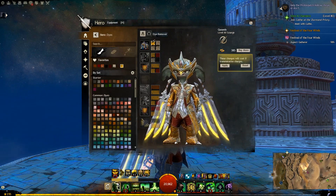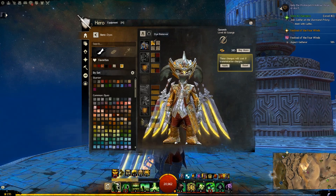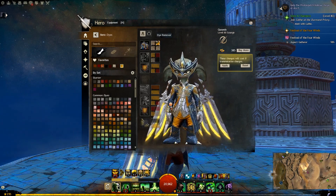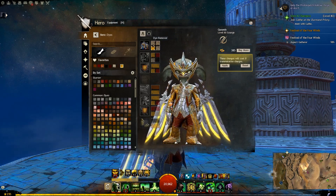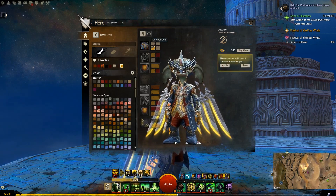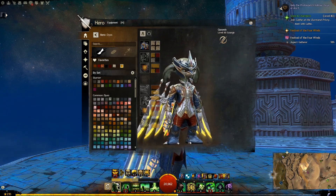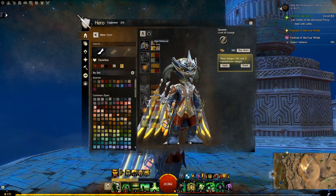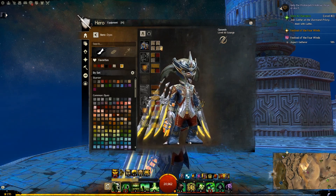The top left is the main fabric — so the coat, the shoes, and the mask. Top right is the secondary fabric — the trousers, the lapel, and the lower layer of the mask. Bottom left is the waistcoat slash undercoat and the gloves. Bottom right is all the trim.